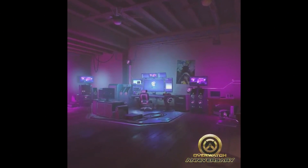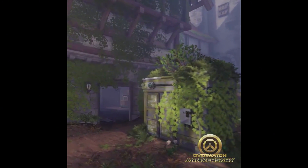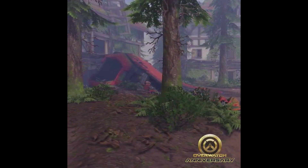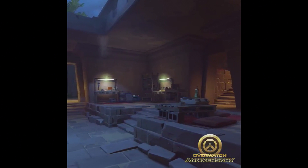Eichenwald looks really badass too — you can see the generators and everything is kind of run down, the windmill's all broken. One thing that some people didn't notice was the woodpecker in the tree. The third map is Temple of Anubis and it almost looks like catacombs or a tomb that pharaohs would be in.